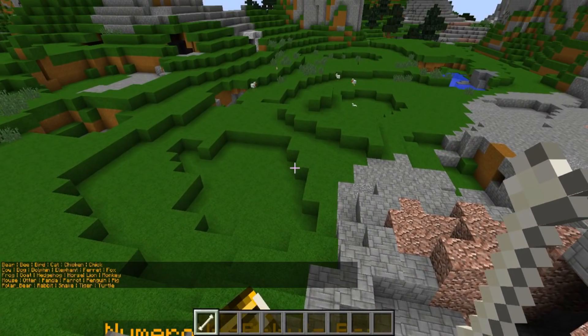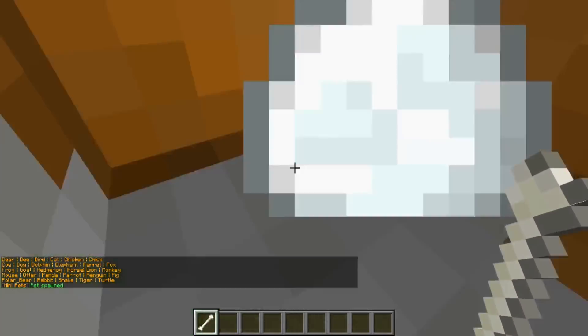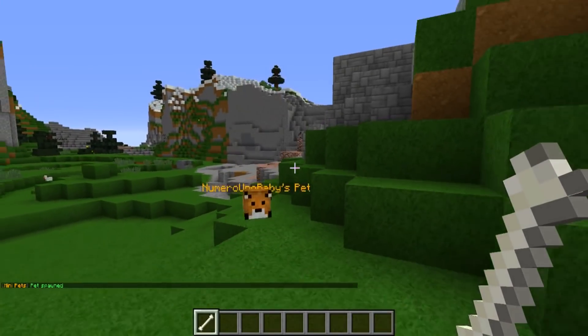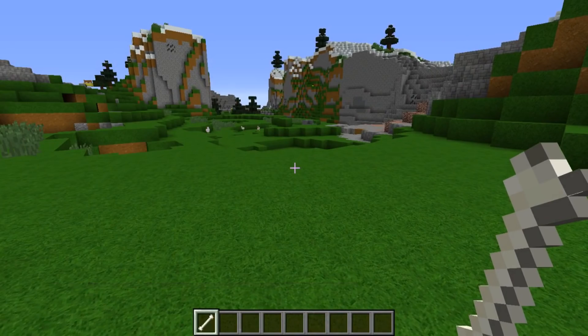We can go with slash MP types and it'll list all the types right there. Then we can go slash MP spawn and go with fox. Now instead we have — oh my god, this dude's hyper. He's a fox and he bounces around and follows us. He's a little cube fox. Really cool.